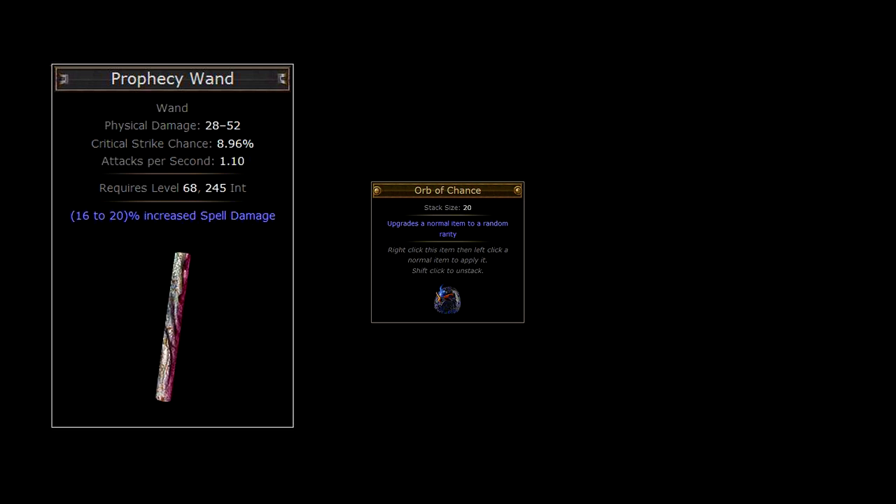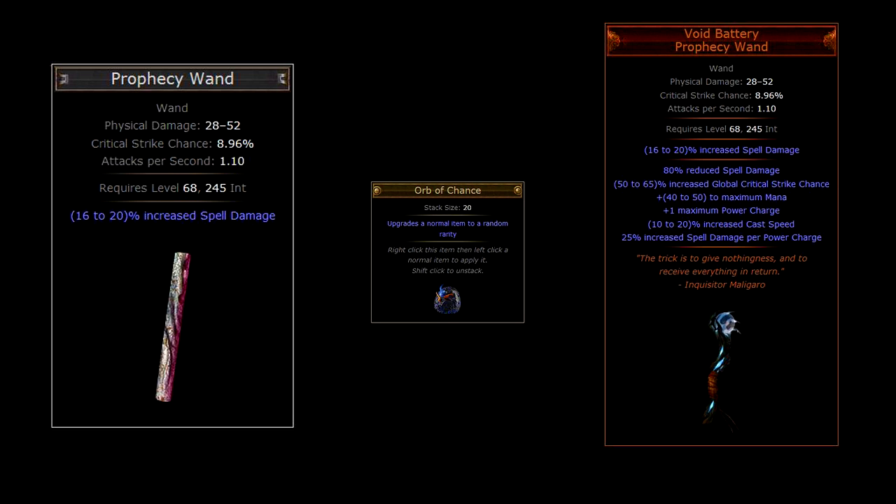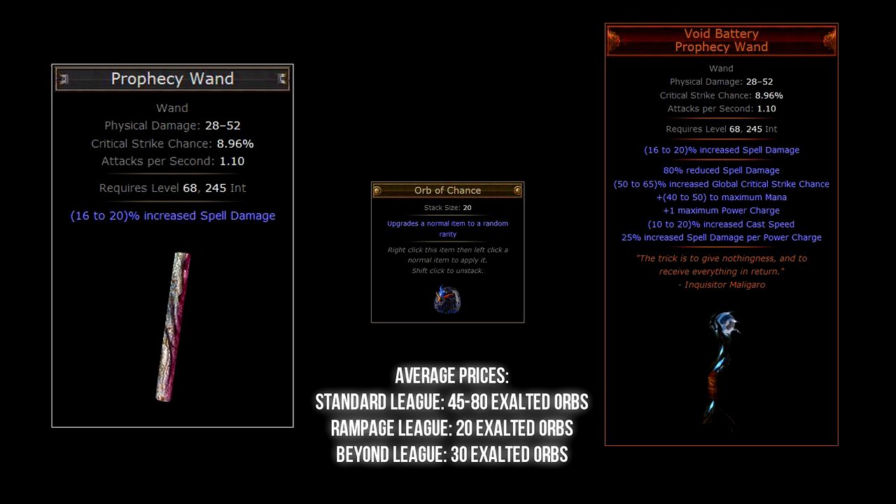The next weapon requires a Prophecy Wand. Using a chaos orb on this item might grant you the wand Void Battery. While Void Battery will reduce your spell damage by 80%, it has the unique affixes of granting one additional maximum power charge and 25% increased spell damage per power charge — that can result in a lot of extra spell damage if your build focuses on power charges. Void Battery is a map drop only, but the Prophecy Wand base type can be found in any zone above level 66.